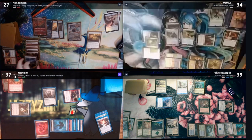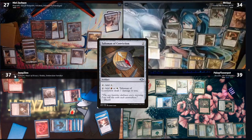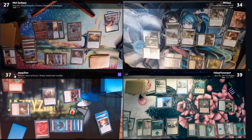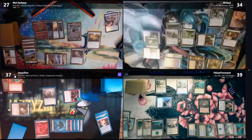I guess we'll tap two for Talisman of Conviction. And then I will swing at Zach for four. I'm unable to block. You might be able to buff it. Since you can cast your things at flash, you can draw your first one, deal two damage, and technically in order you can draw one card and see if it's an equipment. That wasn't it, so — four. I'll take four.